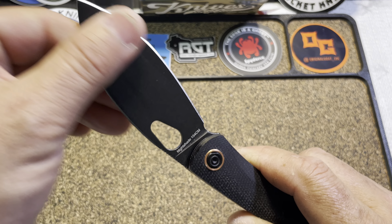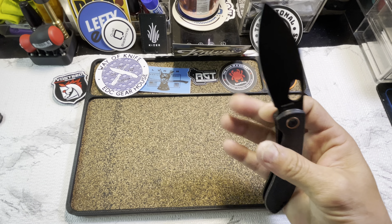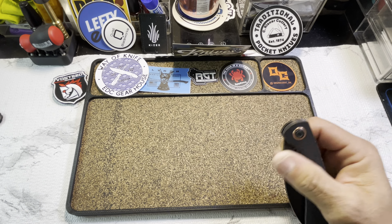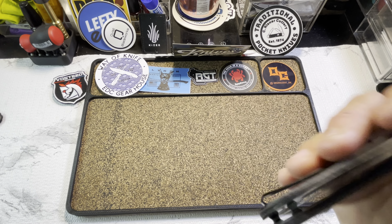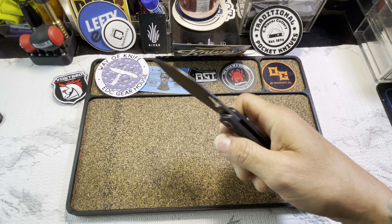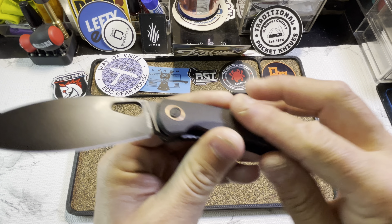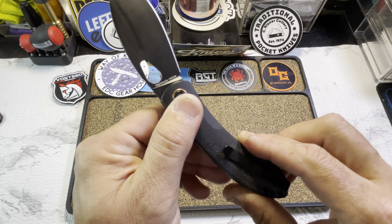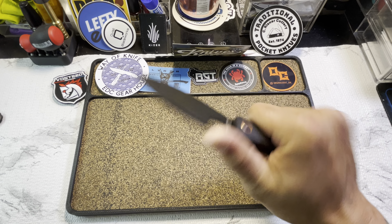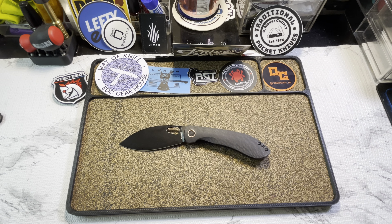The version here features a black PVD coated stonewashed blade with black micarta scales. I'm digging this one — the flipper was good, but once the hole cutout came into play, man, that flies out. The action is dialed in. The ergos are just as good as the original. The micarta is pretty smooth, not much texture, not the best but far from the worst.